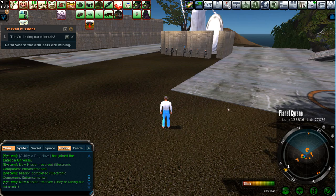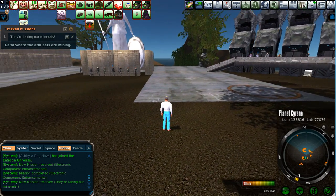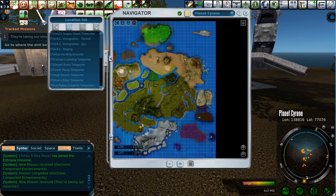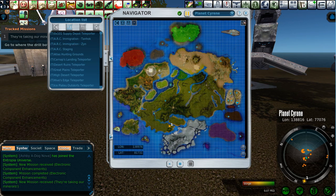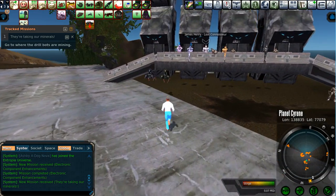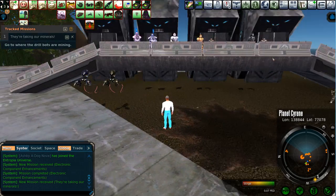I just want to touch base with the planet and show you some of the things you can pick up. What I've shown you so far will be enough missions to keep you busy for days. And then once you've mapped all the teleporters — as you can see here on this map — you'll be ready to take off and pick up some of these other missions, like the loot connoisseur and the seeker.